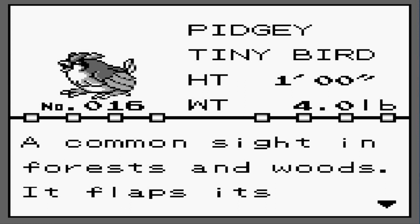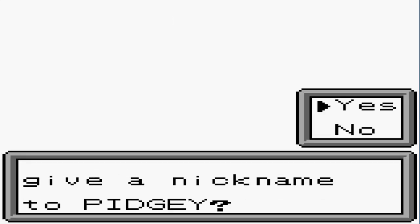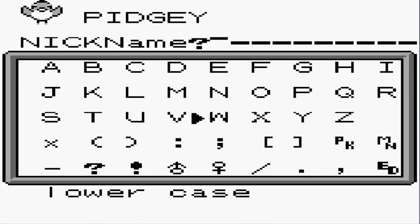Tiny bird Pokemon — found in forests and woods, flaps its wings to kick up blinding sand. We're going to nickname this Pokemon Hurricane since we already got one, and yes we are going to include this guy into our team because we're gonna capture that Hitmonlee.